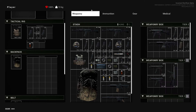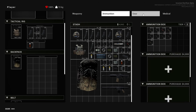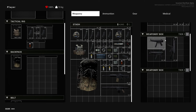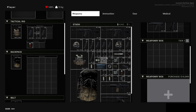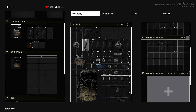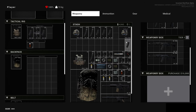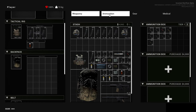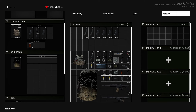What I really like about this is that they've actually split the stash up into five different areas. First you have your main stash, then you have four different tabs. So let's say you want to store the AK-47, you can store it here in this weapon box rather than keeping it in your main stash. This works for ammunition, gear, and medical.